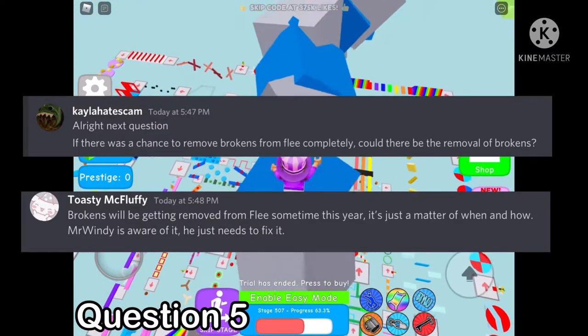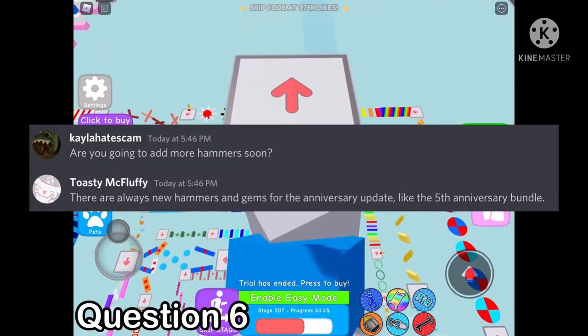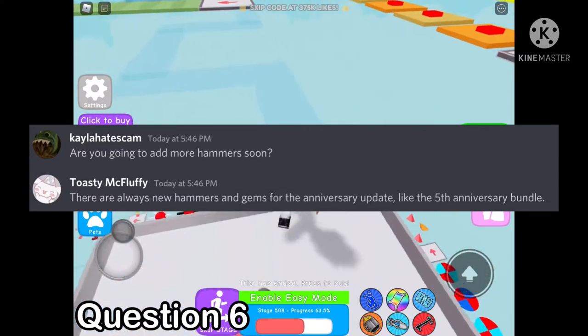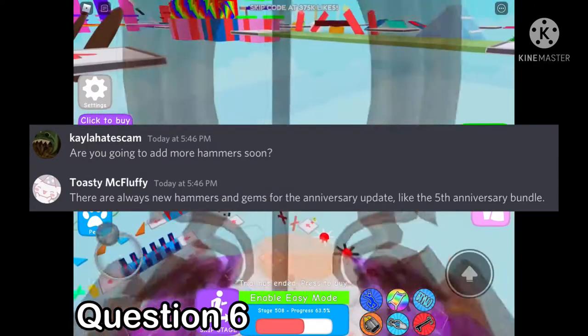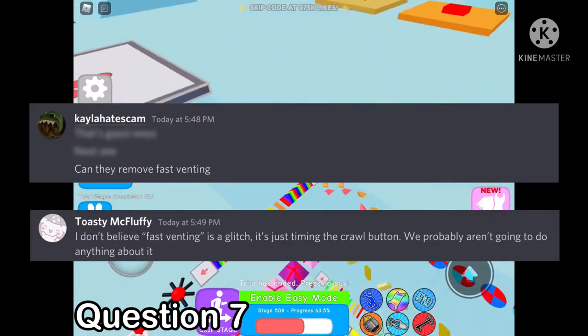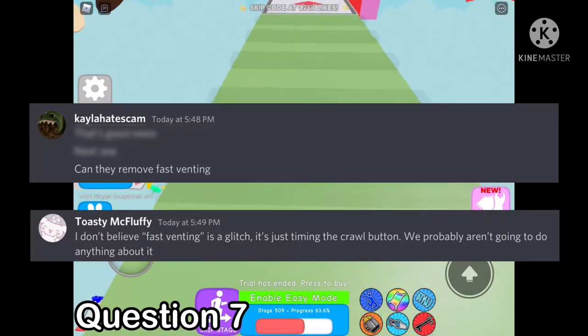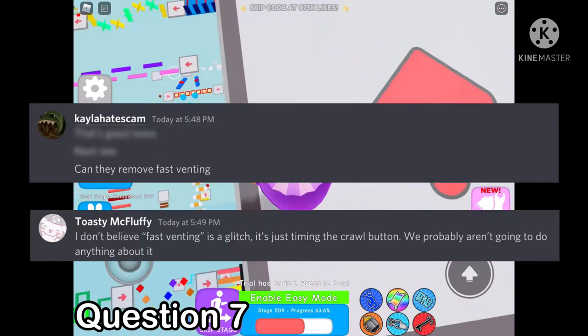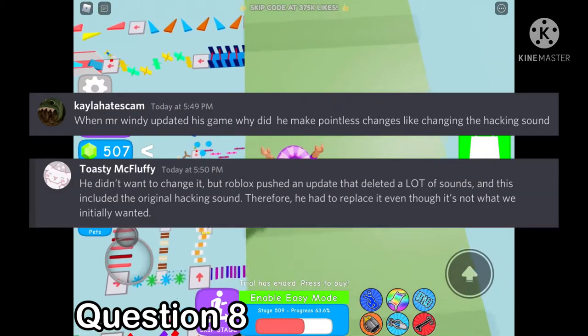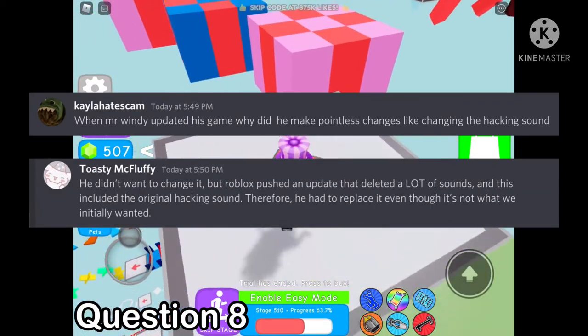Brokens will be getting removed from flea sometime this year, it's just a matter of when and how. Mr. Windy is aware of it, he just needs to fix it. Are you going to add more hammers soon? There are always new hammers and gems for the anniversary update, like the fifth anniversary bundle. And they removed fast venting — I don't believe fast venting is a glitch, it's just timing the crawl button. We probably aren't going to do anything about it.